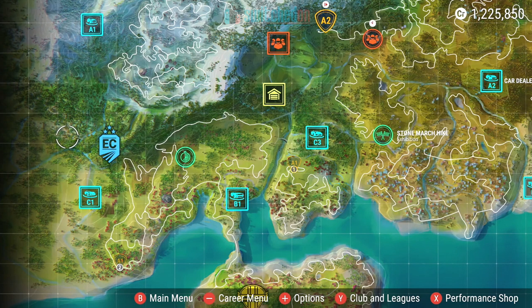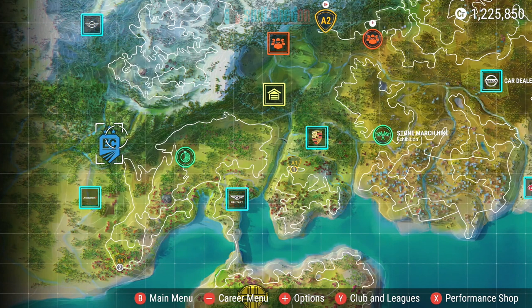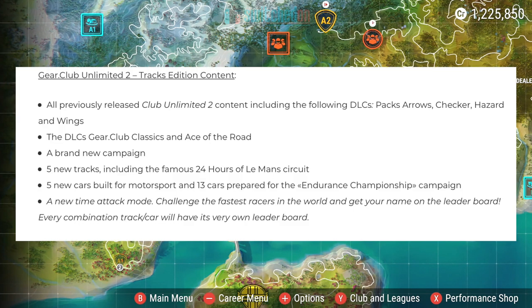We're going to be getting an update called the Trax Edition, and as I said this is coming physically — looks rather snazzy with this really nice box art. This will include all the DLCs. Basically there's been a series of DLCs launched for the base game, so if you already own Gear Club Unlimited 2 you can download these. There are 3 DLCs: there is a Trax Edition which is £1.79.